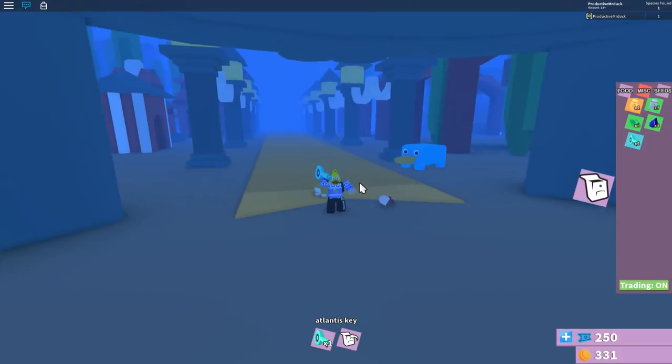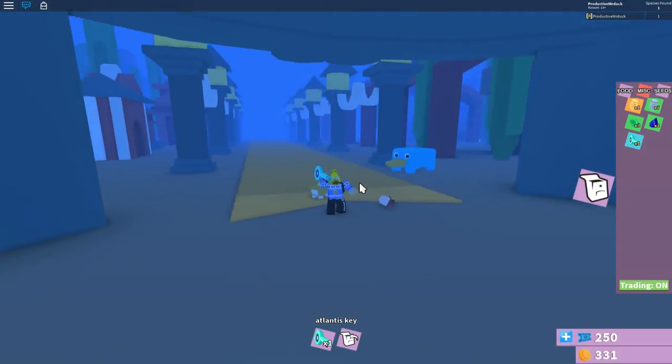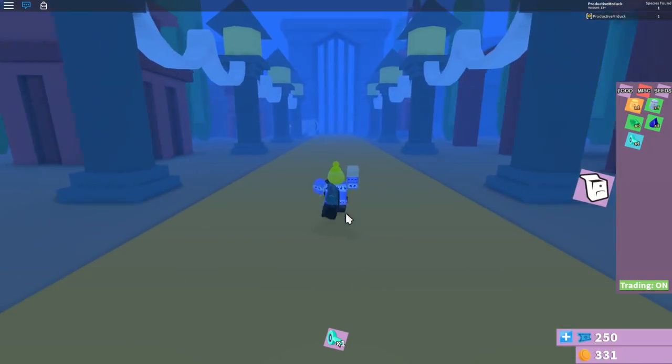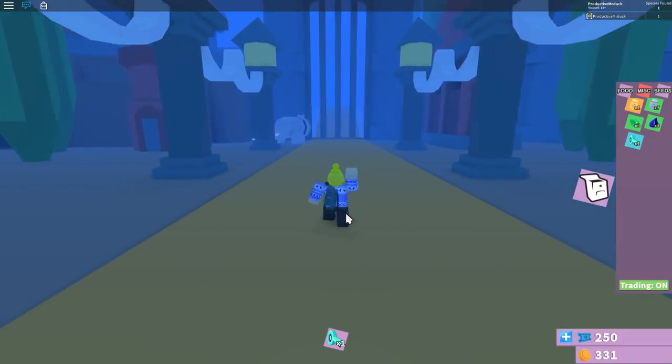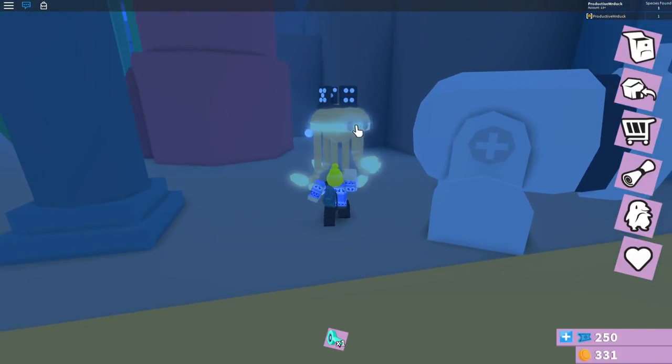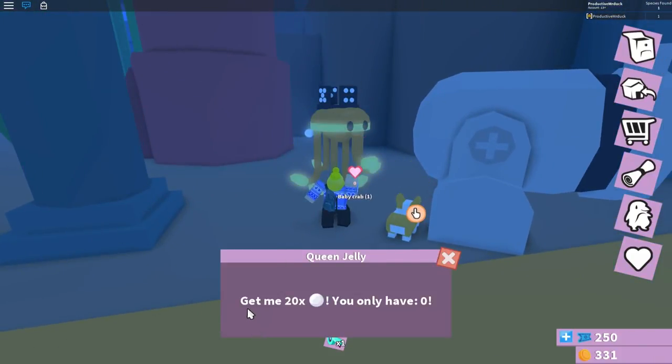Now that we are in Atlantis, just follow this orange/yellow path down and you will meet the queen of yellow fish once again. Walk up to her and talk to her and she will tell you about our mission: we need to collect 20 pearls to help blow open the gate and save the baby sharks.